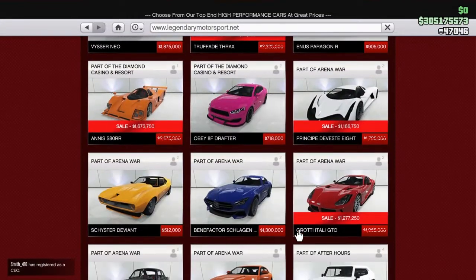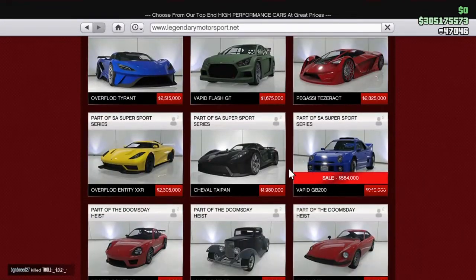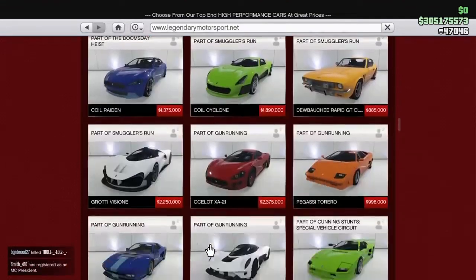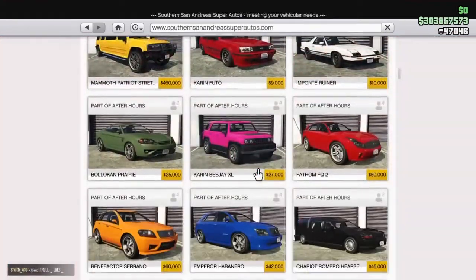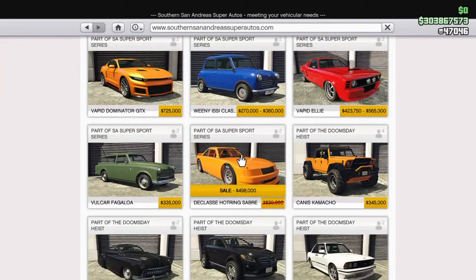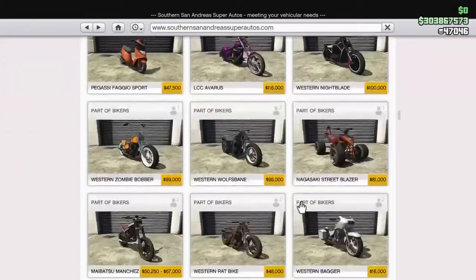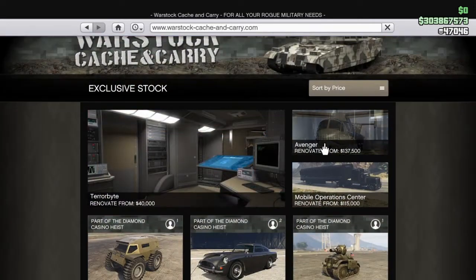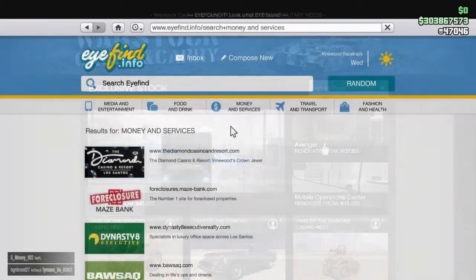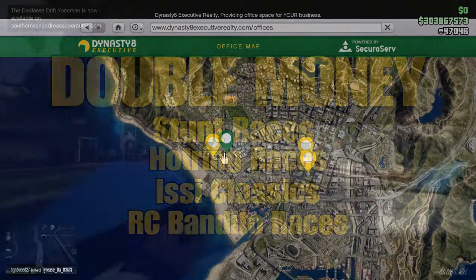We got the Thrax, the S80RR, Divesti 8, Itali GTO, the GP200, GP1, ETR1, and the RE7B. Back over at San Andreas Motorsports, both the Hotring Sabre and the Obey Omnis are on sale this week as well. All vehicle performance upgrades are discounted, so that'll help. The mobile operations vehicle storage is discounted, and office garages are discounted this week too.